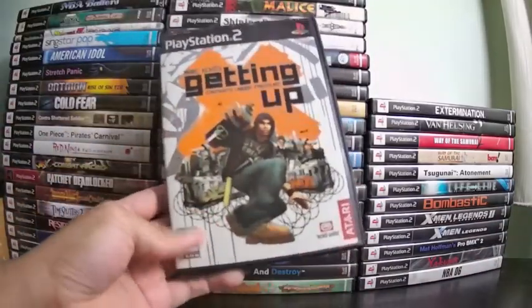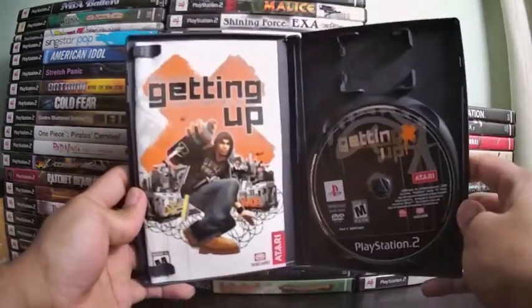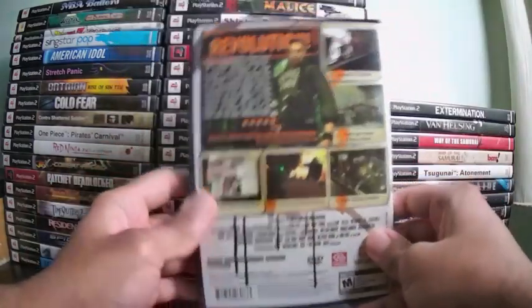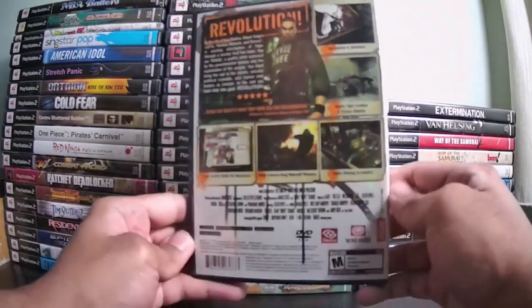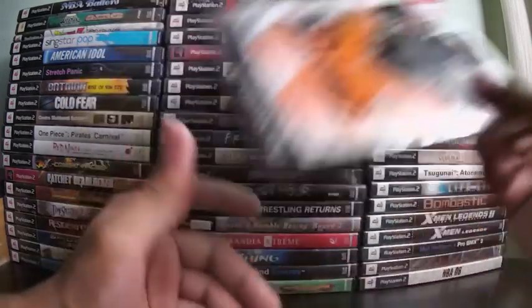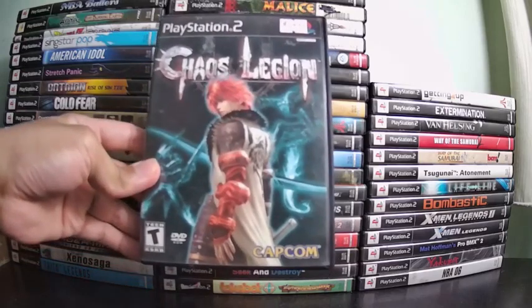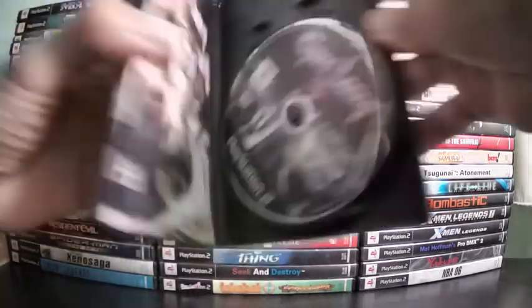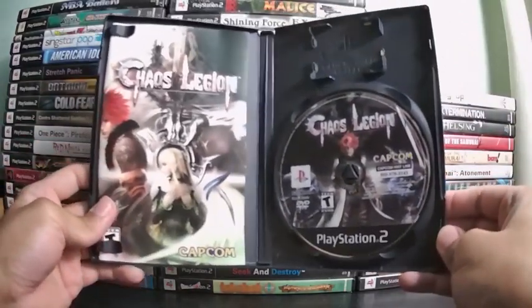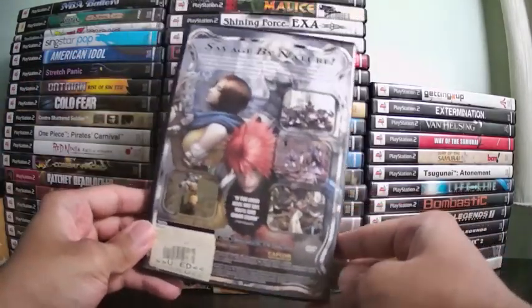Marc Ecko's Getting Up is a game based around graffiti — you go around the city tagging your name, beating up rival crews and cops, or sneaking by them. It has an amazing soundtrack if you like rock and hip-hop. Unlike Jet Set Radio, this game is very serious and story-driven. Next is Chaos Legion, almost like Devil May Cry and also made by Capcom. They reportedly used ideas that didn't make it into Devil May Cry. Kind of repetitive though.